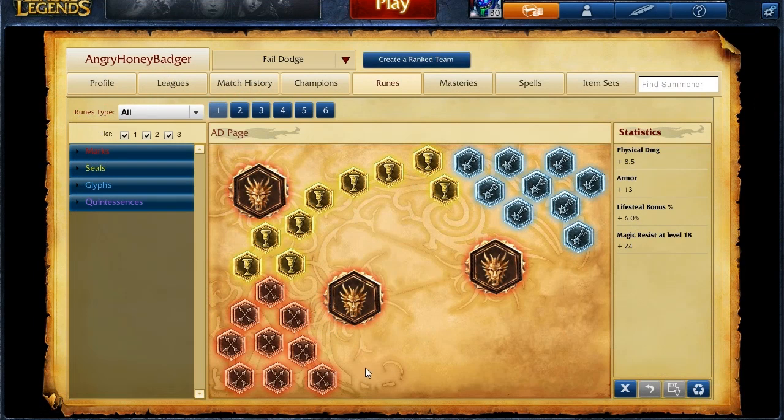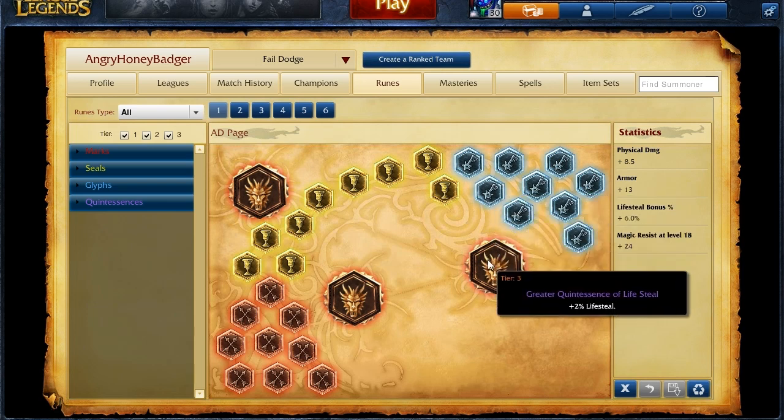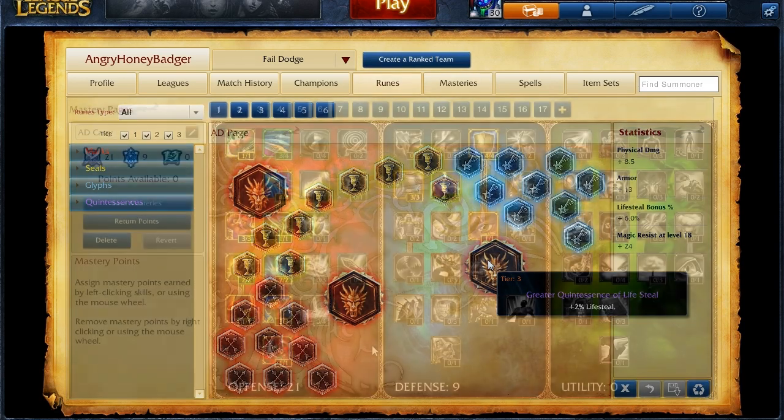As for the runes you're going to want to take when you're playing him, you're going to want to probably go with attack damage marks, armor seals, magic resist per level glyphs, and then finally life steal quintessences — I like those the most nowadays for AD carries.